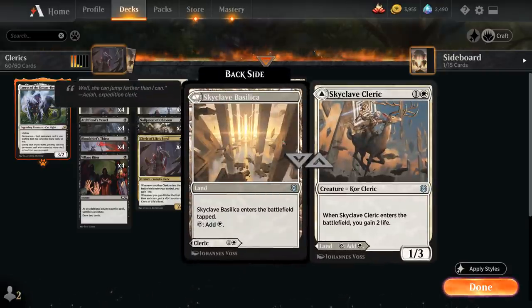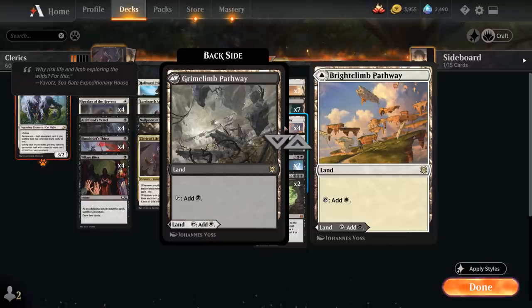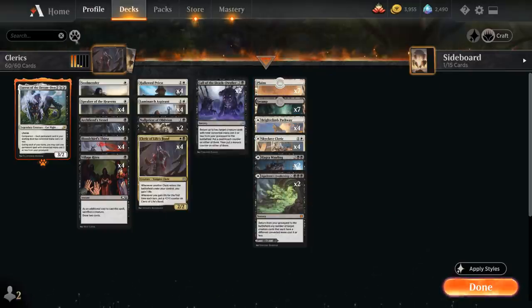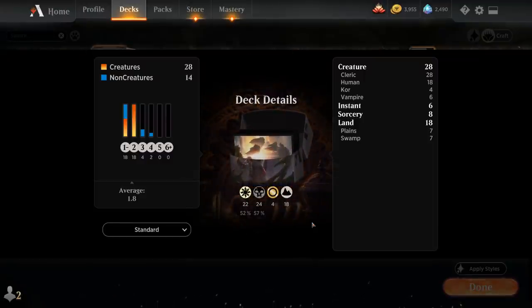We've got four copies of Arid Climb Pathway which we can also play as Grim Climb Pathway — a nice dual land — plus seven basic Swamps and seven basic Plains. That's our deck; now let's jump into some games and see how it does.